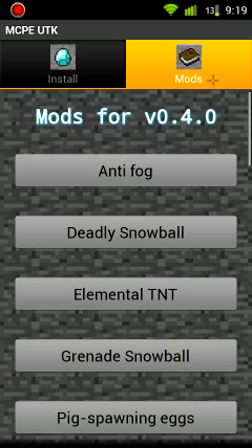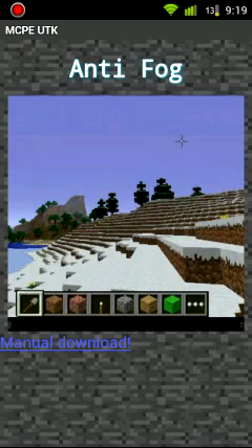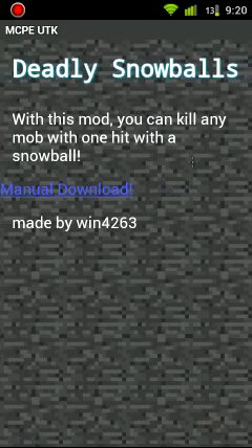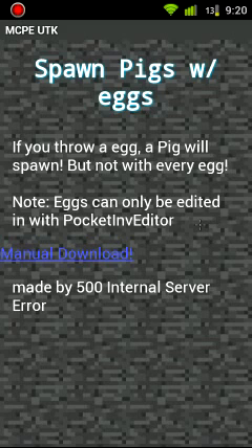These are all the mods for version 4.0, which is the current version. There's Anti-Fog, which basically gets rid of fog. Deadly Snowball — with this mod you can kill any mob with one hit with a snowball. Pig Spawning Eggs — if you throw an egg a pig will spawn, but not with every egg. Eggs can only be edited with Pocket Inventory Editor. And Smooth Lighting.